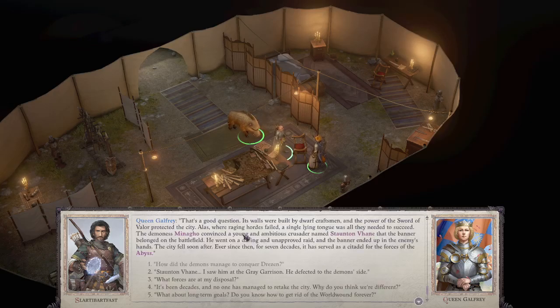How did the demons manage to conquer Dresden? Its walls were built by dwarf craftsmen, and the power of the Sword of Valor protected the city. Alas, where raging hordes failed, a single lying tongue was all they needed to succeed. The demoness Minago convinced a young and ambitious crusader named Staunton Bane that the banner belonged on the battlefield. He went on a daring and unapproved raid, and the banner ended up in the enemy's hands. The city fell soon after. Ever since, for seven decades, it has served as a citadel for the forces of the Abyss.